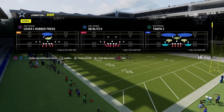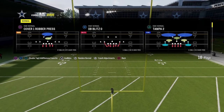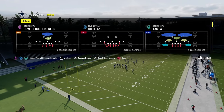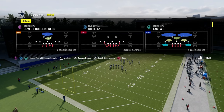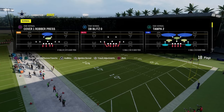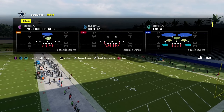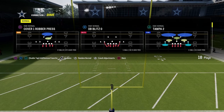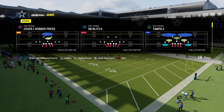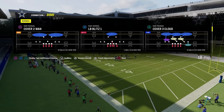If you want to get my entire Dime Normal defensive e-book, that is going to be available by becoming a member of our school.com community over at school.com slash Cody Ballard. That is only $10 to sign up, and it's going to get you access to all of our offensive and defensive e-books — not only for Madden, but also for college football. We've already got over 17 different offensive and defensive e-books on the platform, plus a great community to help you become a better Madden or college football player. The link is down in the description below.